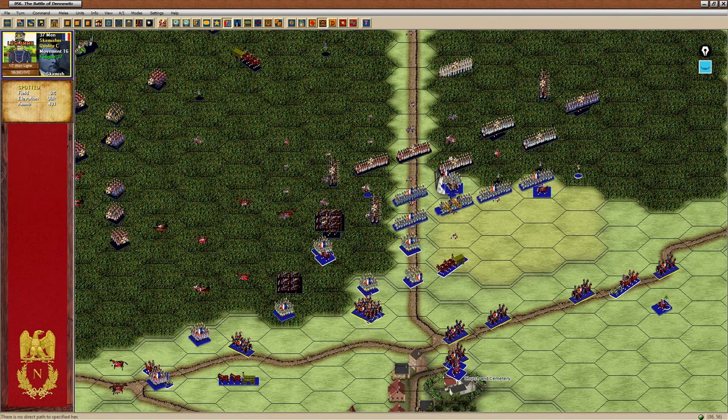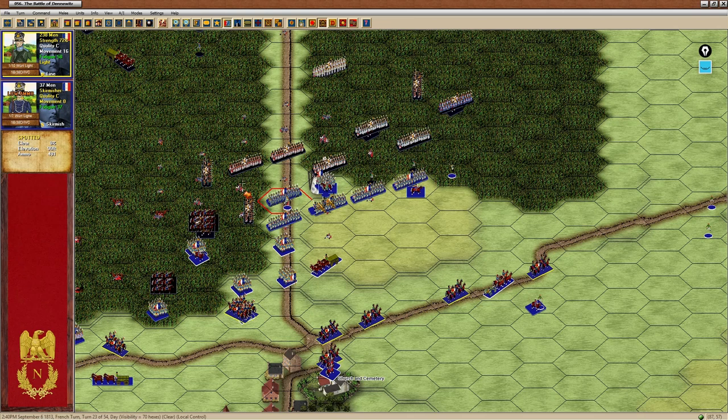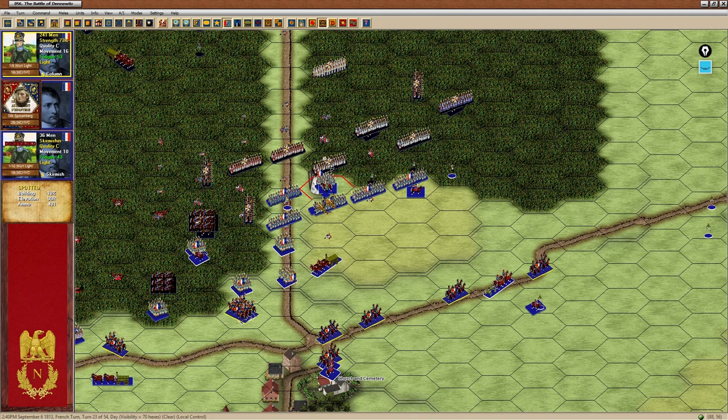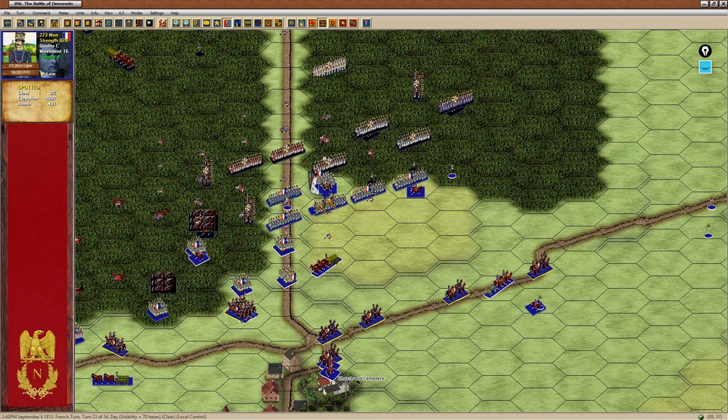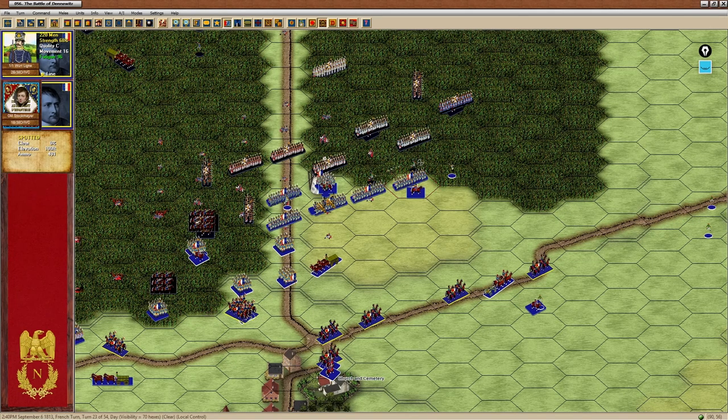A little low ammo as well. Their battalions are much bigger than mine at this stage. I'm very open on this right-hand side — might actually have to bring the dragoons around to this right-hand side, or a couple of squadrons at least. Maybe that horse artillery in that corner of the high ground. I think that might have to be the plan.